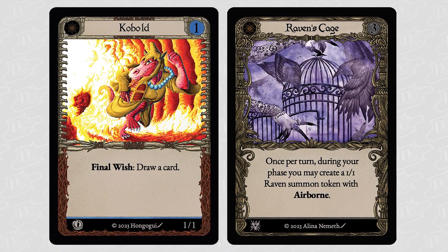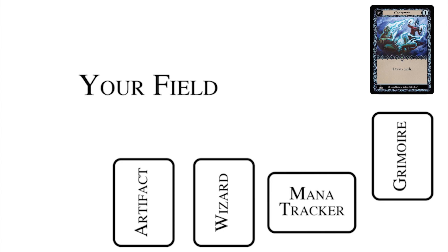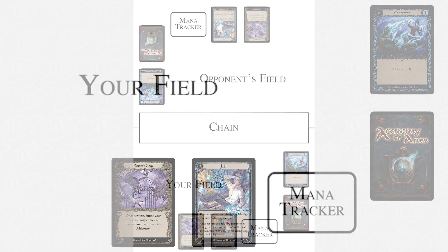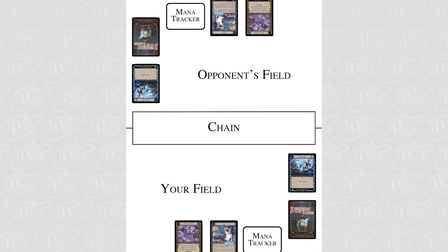These cards are played on the field, which is part of the playing area. Your side of the playing area includes a zone for your discard, your grimoire — also known as your deck — your wizard and its artifact, and a place to track your mana. Lastly, both players share a zone called the chain, which is where battles take place.